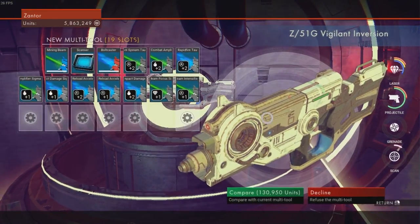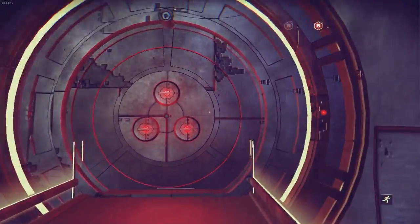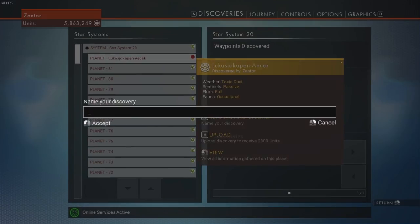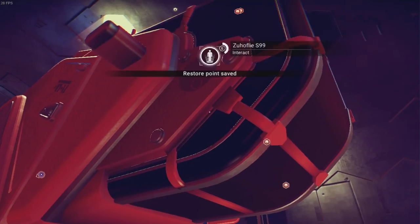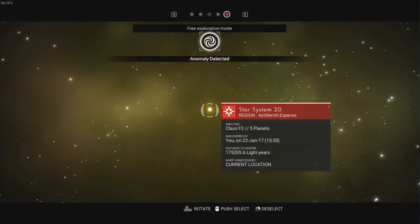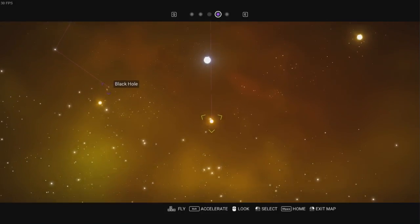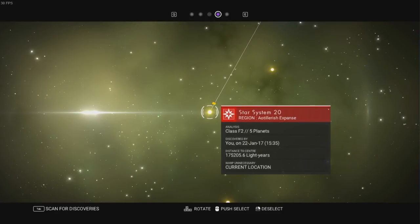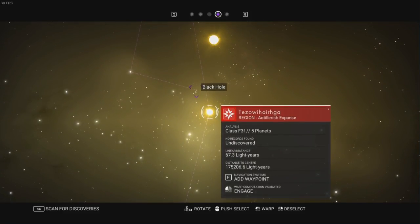Let's mark down the discovery for planet 82 and we shall continue. Because we've got another starship battle coming soon, I'm just going to teleport as quickly as I can — just chicken away from it. Our black hole is currently over in this direction, so I think you know what we're going to do — we need to travel to our black hole. The centre of the galaxy is over that way. The black hole will teleport us like 2% closer or something like that. Let's go to Tezawohiwiga.